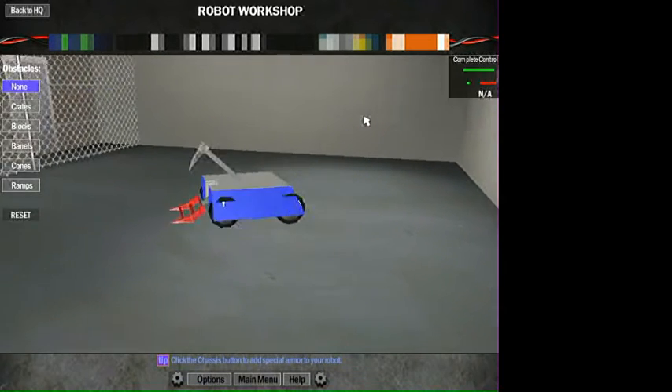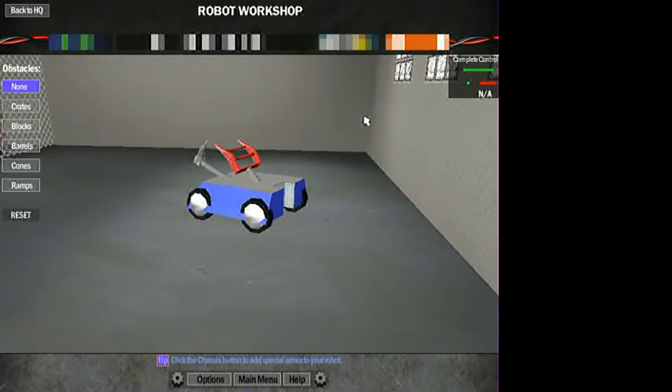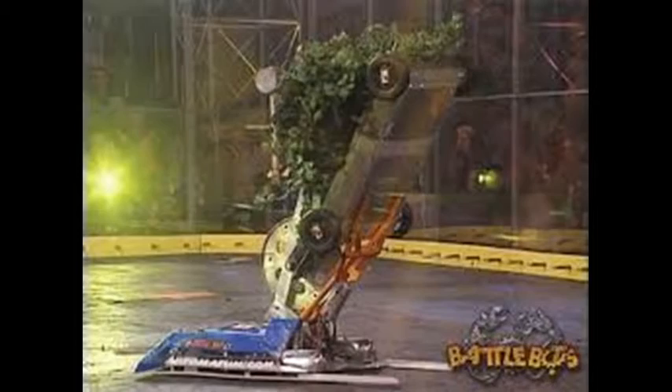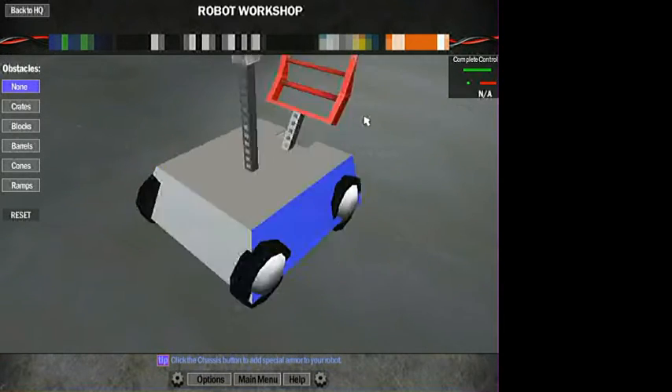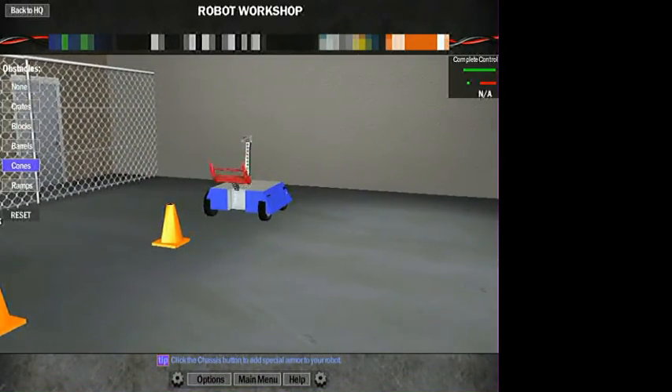Next up in this episode is the middleweight bot that almost was middleweight champion in season 4, except he ran into the best bot in the game. It's Complete Control. This robot is probably best known for making Chia Bot his bitch. As you can see he's been covered properly - everything moves as it should be. This should be an awesome robot. Imagine just grabbing bots and throwing them into the pits and stuff. This is gonna be awesome. Yeah, there's just one problem.